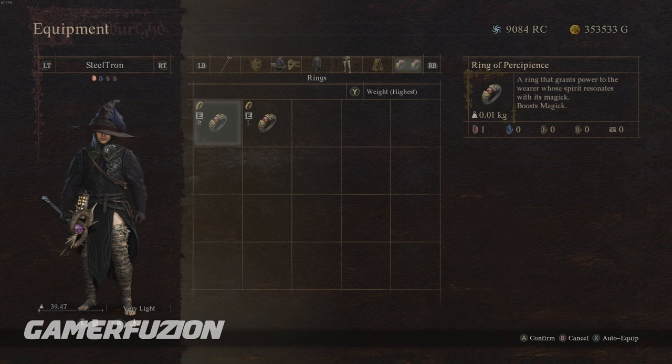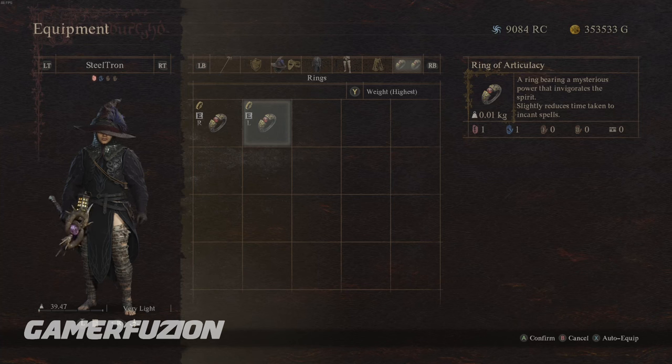Two rings make this sorcerer build even more powerful. The Ring of Percipience boosts your overall magic, making your build significantly stronger. The Ring of Articulacy slightly reduces the time taken to incant spells - so when combined with Quick Spell, you cast everything even faster. The less time you spend casting, the longer you stay alive and the more effectively you handle different foes.